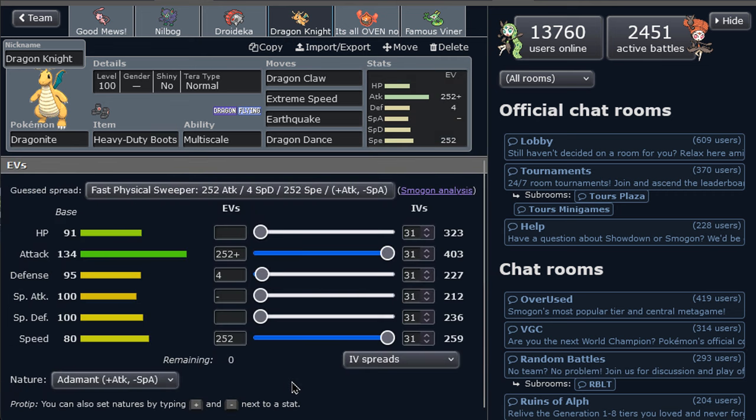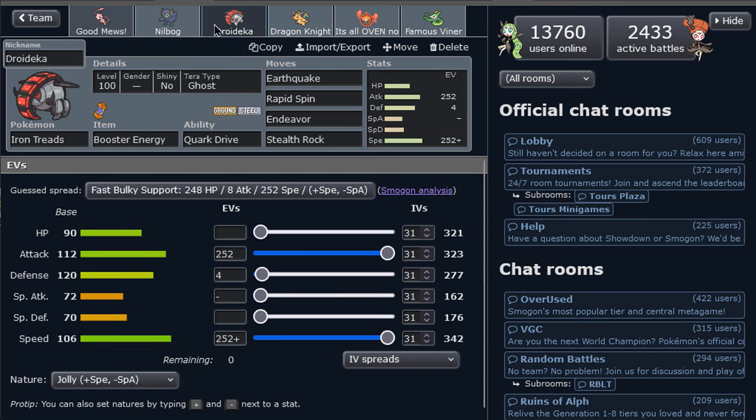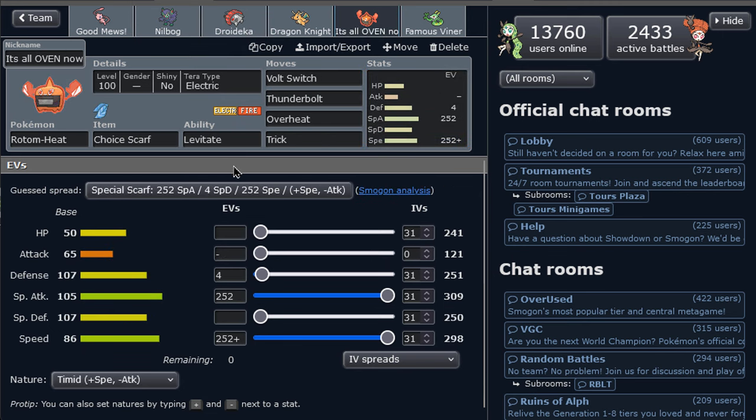We've got Dragon Dancing Dragonite once again — it works very well on screens. It's back, along with a Scarf Rotom. The idea would be to Tera it to Electric if possible, so we lose the Rock weakness. This is just to provide momentum to the team with pivoting and powerful Overheats, or Trick the Scarf to stop defensive tanks.